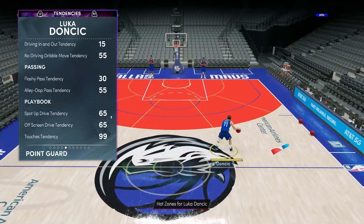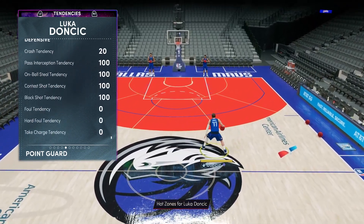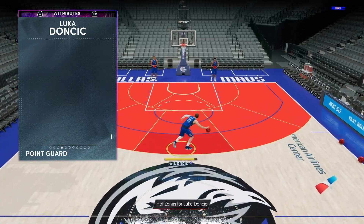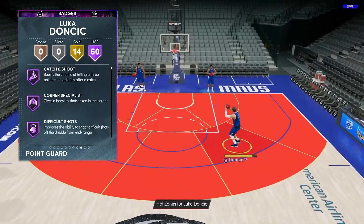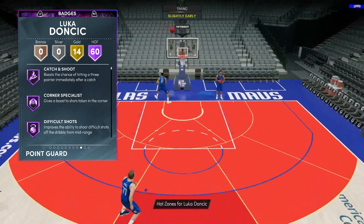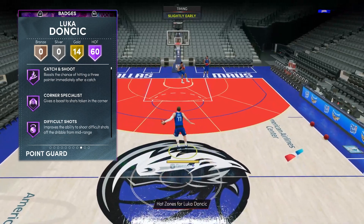Defensive tendencies should be beautiful and they are: 100 pass interception, on-ball steal, contest, on-block shot, zero foul, zero hard foul, zero take charge. We have 60 Hall of Fame badges — back one tier more than the MyTeam Anniversary.